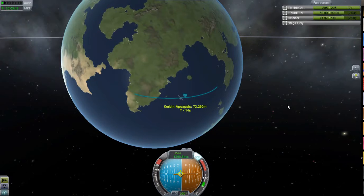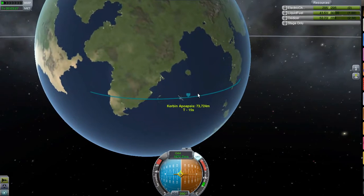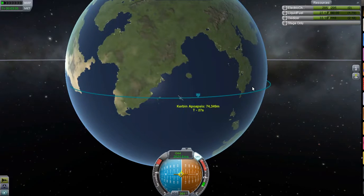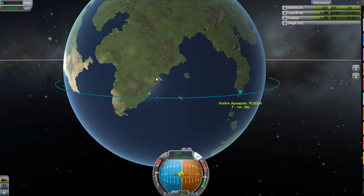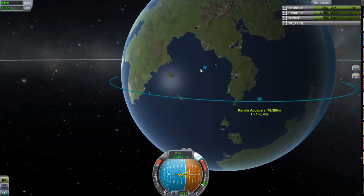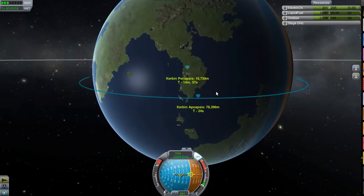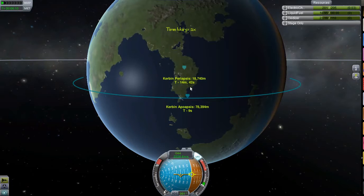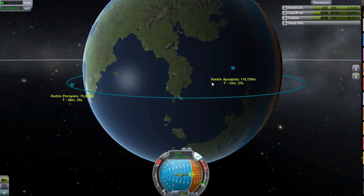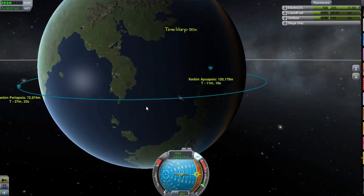Ideally you want to be burning at your Apoapsis — that's the most efficient way to circularize and make your orbit. I'm worrying about fuel so I'll get a periapsis and warp around to pull it out of atmosphere. I'll put the whole craft into a 100km — actually let's make it a 120km orbit, which is a nice round number. On the new update they've given you a really nice feature where you can click and all the values of your apoapsis and periapsis stay visible.